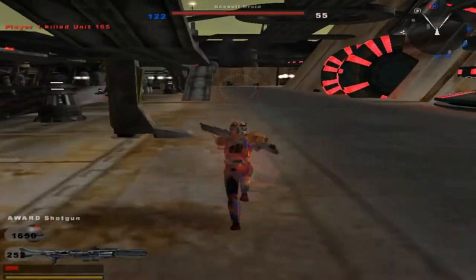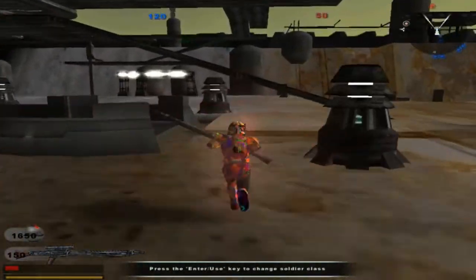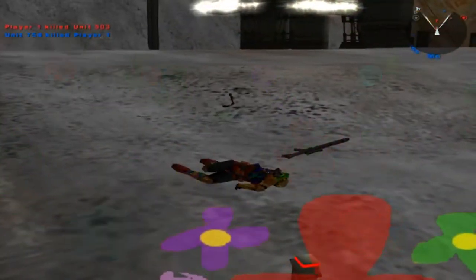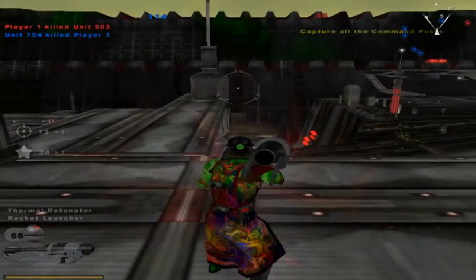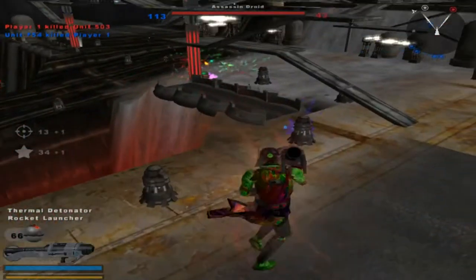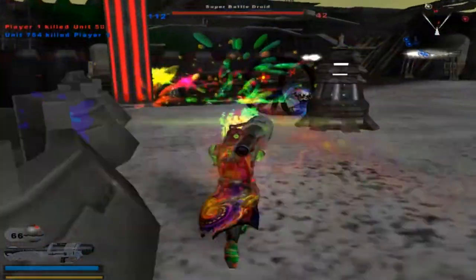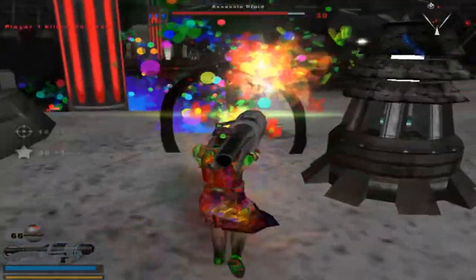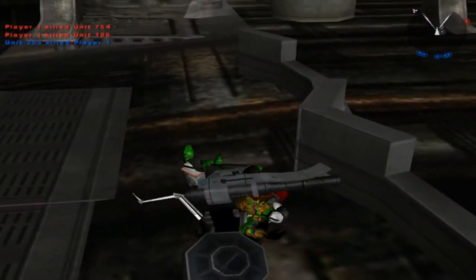Ward sniper rifle, ward shotgun — both not too good, but can't do much about it in this situation. Hey, that was actually not a bad shot — I was able to get them. Rocket launcher. This thing is overpowered, as we know it. I hate that thing so much.